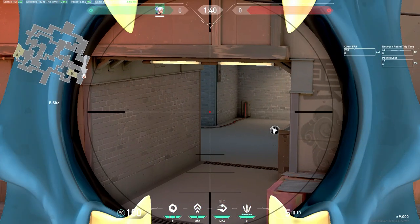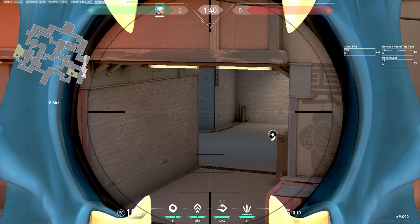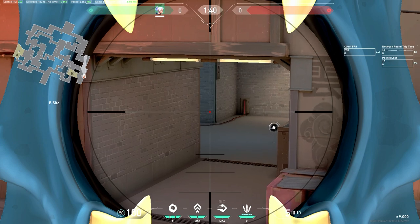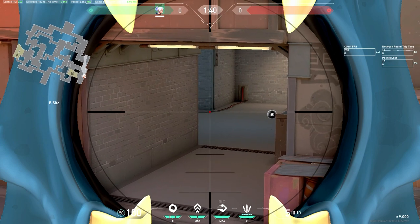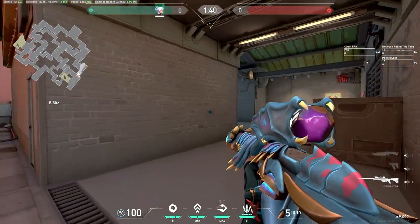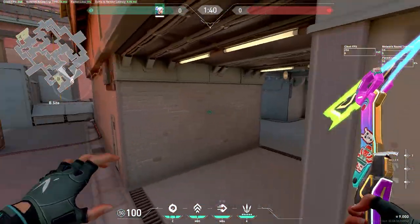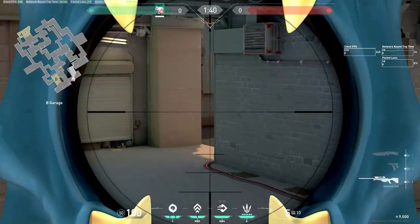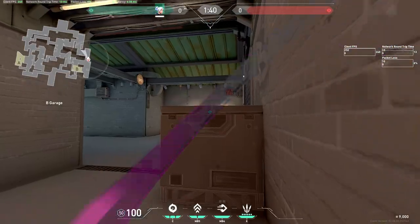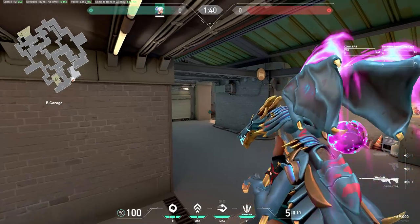Over here is another really good AWP spot. If they're on a full buy, aim a little higher because they're probably going to be hugging this wall. If they have bad buys like Sheriffs and Spectres, hold a little bit lower because of the different elevation. Another good strategy is to early peek right as the barrier goes down — you could either dry peek like this, or glide on top of this box. Both are good and it's whichever you're more comfortable with. The top of the box is a little bit safer if you get the hang of it, but both are useful.